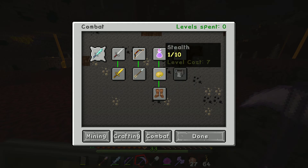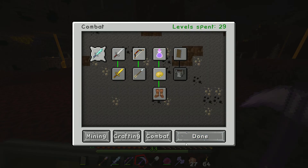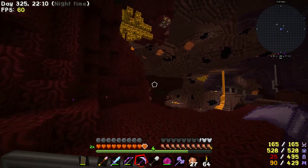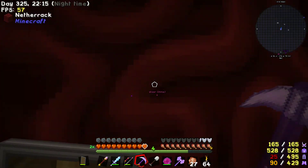Why doesn't it tell me what it does anymore? Oh there we go. Level cost 20 - let's do this. 30% melee damage per level, 15% projectile - this is giving us more damage. Make myself beefier. Okay, now I need that glowstone.